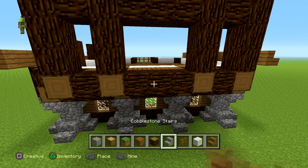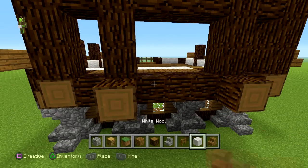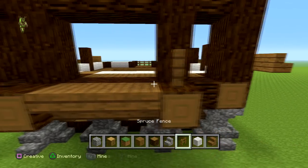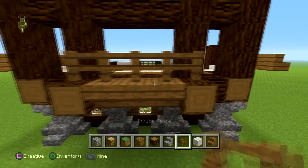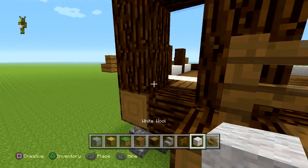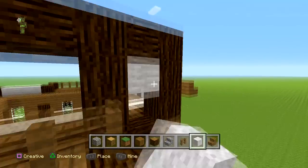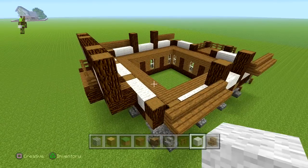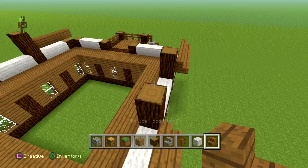Now I'm inclined to take that little bit out and just have a little extra balcony just like that. Then we're going to get our spruce fence over here — we're going to be looking out from there — and we're going to fill these two little bits in with the white wool.